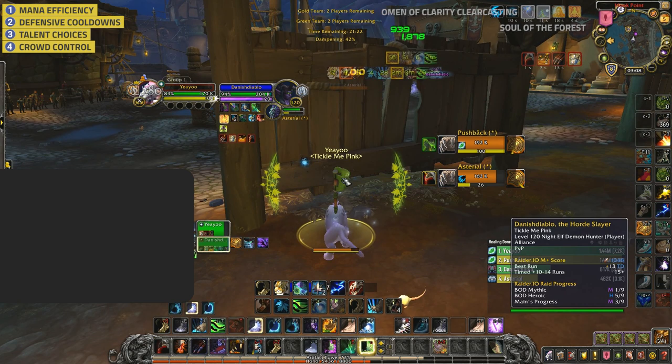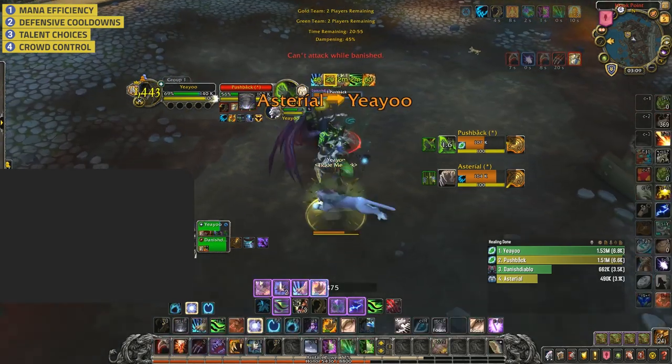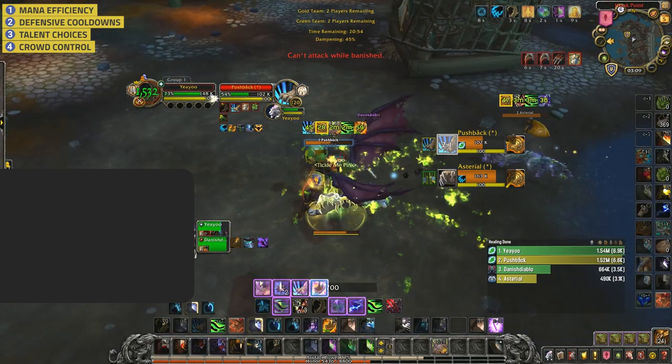You Rake Stun the Feral as he runs over — the stun is on DR so you do some damage instead, which is great and well played. Although after the stun ends you once again prioritize Rejuvenation over Lifebloom. Now you have Soul of the Forest and Omen of Clarity — you could easily use this to top your Demon Hunter to full for no mana cost, as the Feral's kick is down and he's not even near you. Instead you opt to Swift Mend, wasting your Soul of the Forest entirely. You then go for another restealth — good — but instead of sitting in Cat you should have been using your Omen of Clarity and the Soul of the Forest from your second Swift Mend on a Regrowth. You're currently at 80% health with zero HoTs.